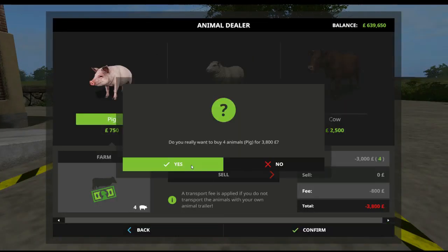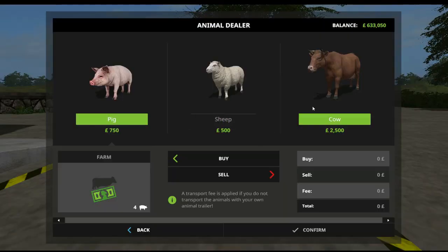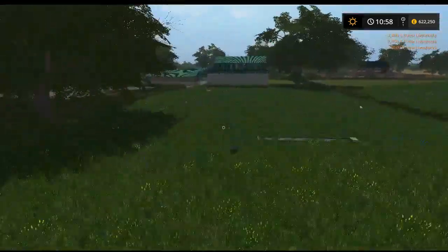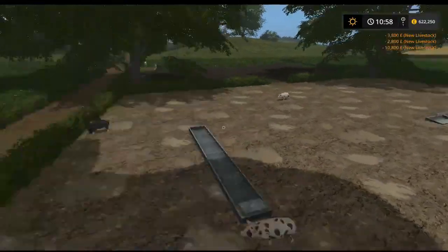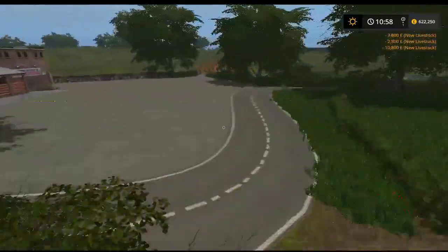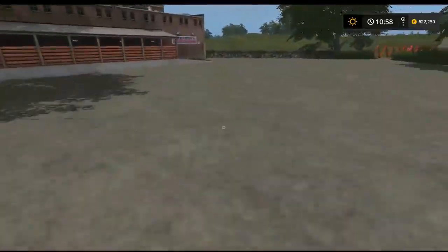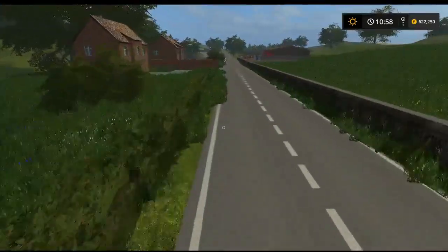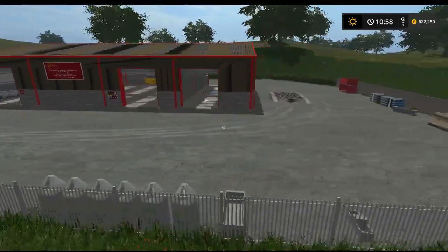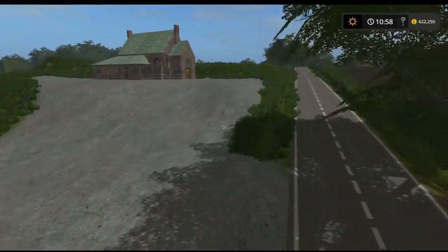We'll go to the animal buy point now — we'll buy some pigs, some sheep, and some cows. I'm only going to buy about four of each. Sheep are in this field and pigs are over here — they all work. There's another track leading to the yard over there. Quite a few tracks on this map. Down here are a few more houses. This is the general shop where you can get your seed, fuel, and everything — and it is a sell point. I made it a sell point; I didn't bother moving the old one.